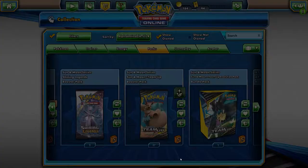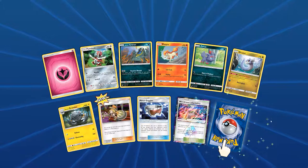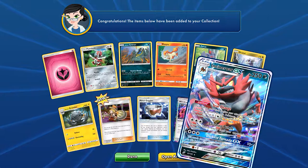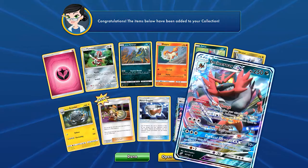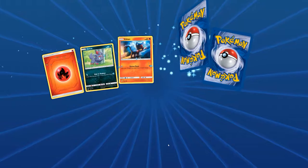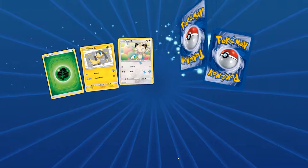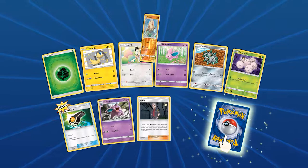You got more GXs in these packs than I did in a hundred. This is bogus — the luck is balanced. Metal Goggles. Got another fairy Prism Star and another Incineroar GX — what is happening?! Let me open every pack from now on apparently. This is by far the luckiest I've ever been. By far the luckiest I've ever been opening.